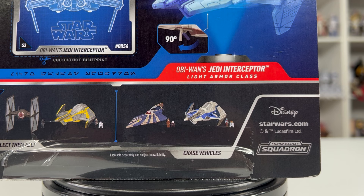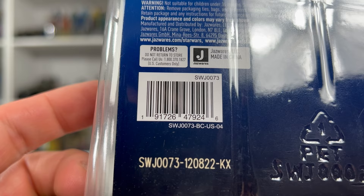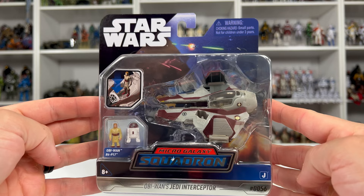Unfortunately, Plo Koon's and Aayla Secura's Starfighters are both chases, but I believe they are 1 out of 15,000. So if it's anything like the Outland TIE Fighter, it hopefully shouldn't be too difficult to find them. Here is the barcode to help you track this down in store once they finally start hitting retailers. As of right now, they are only on Amazon, but that should change hopefully in the near future.